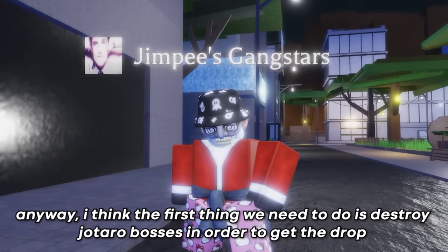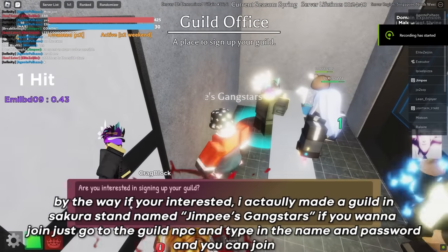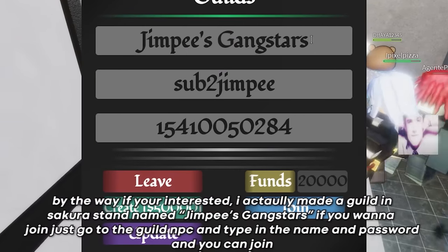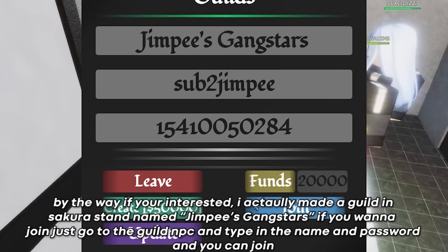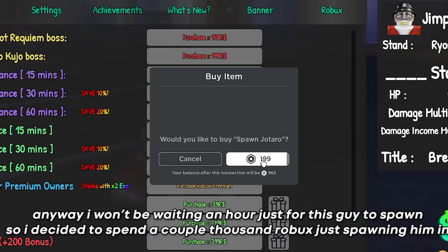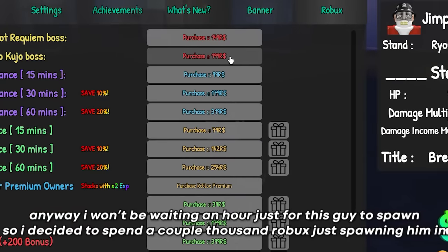The first thing we need to do is destroy Jotaro bosses to get the drop. By the way, I actually made a guild in Sakura Stands named Jim P's Gang Stars — if you want to join, go to the guild NPC, type in the name and password, and you can join. I won't be waiting an hour for this guy to spawn.